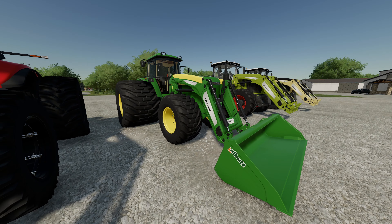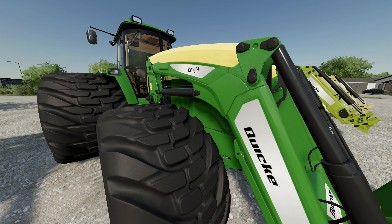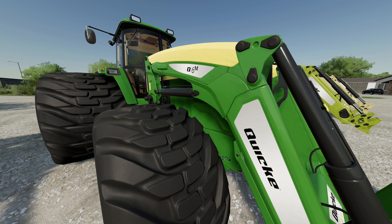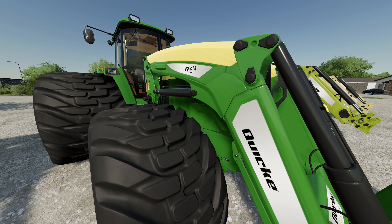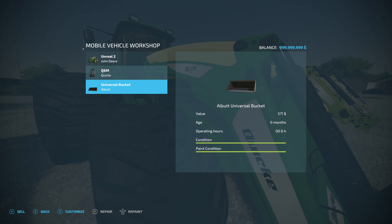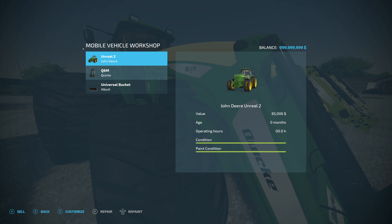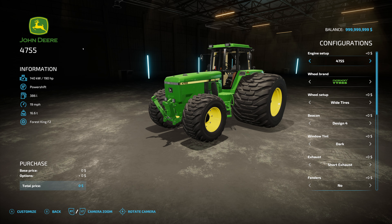The next one is the John Deere 4755. This medium-sized tractor starts at $93,000 and goes up to 890 horsepower. It comes with a universal bucket in the mod pack that can go to unreal quantities, as well as a front loader with color options. You start out with the base 190 horsepower and go up to 890 horsepower in an unreal variant doing 93 miles per hour, or an unreal two variant that does 890 horsepower at 46 miles per hour.